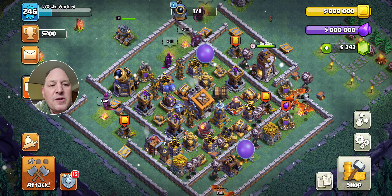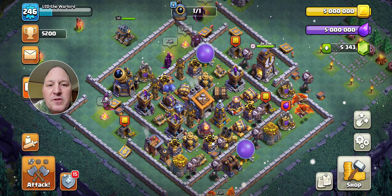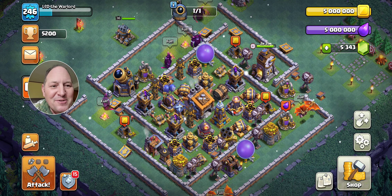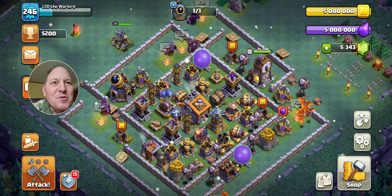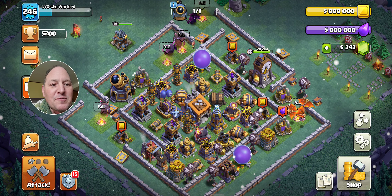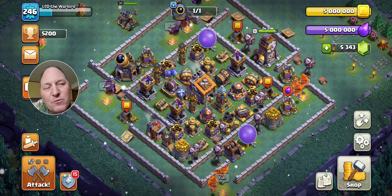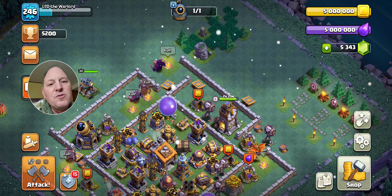The way I did it originally with this account — Warlord — was by trophy pushing up to Champion League. Once I was strong enough to get into Champion League and grab the 2,000 gems, I dropped back down to Crystal, which was where I spent a lot of time farming. For gems from Builder Base, may as well do it — level up that gem mine and collect those 150 gems. You don't have to do anything for those gems except go in and collect them.